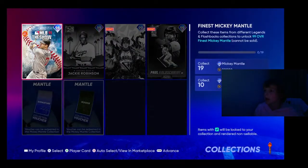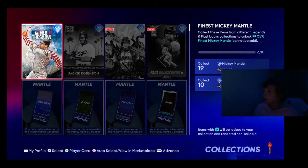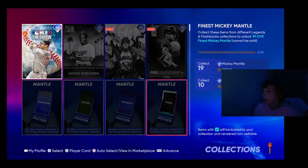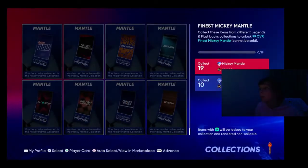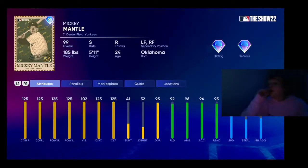Legends and Flashback. Got the 99 Mickey Mantle. If you collect 10, you get 98 Rob Dibble as well. This guy right here looking insane — 125 across the board, 99 speed. This is the best Mickey Mantle card we've ever seen.